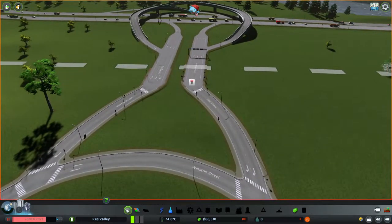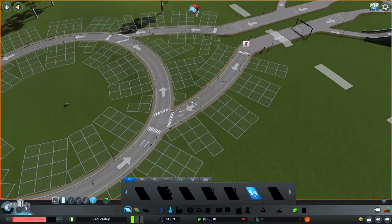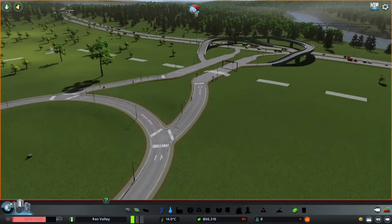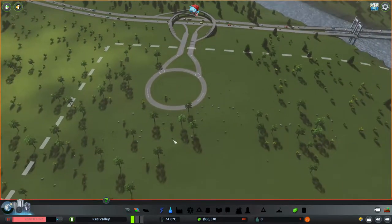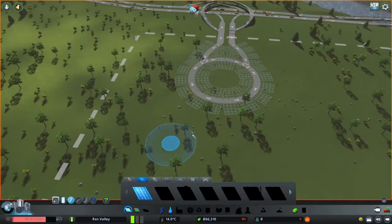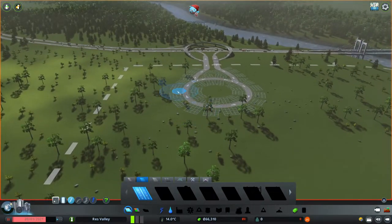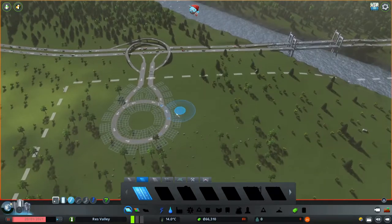So we built our roundabout but it's facing the wrong way. I'm going to click on the upgrade road button and just right-click it to turn it around — simple, pretty easy.